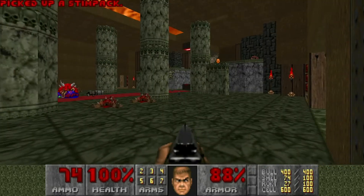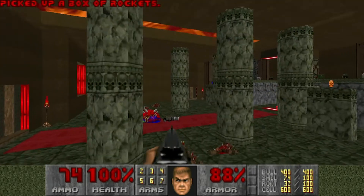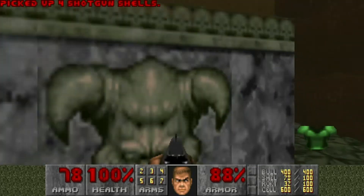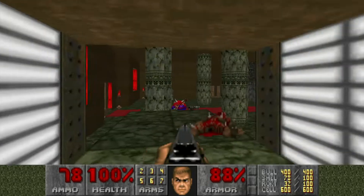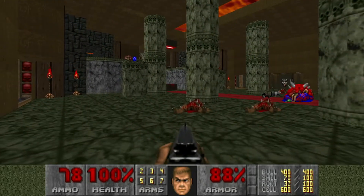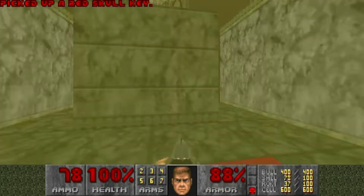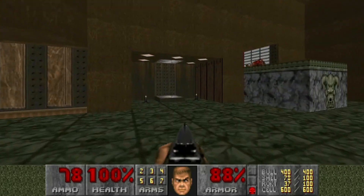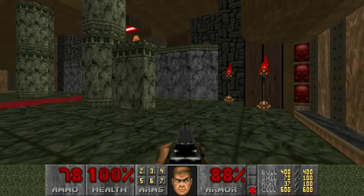I think these drop. Yes, they do. And we can hit this switch which opens... I forget what it does, if I'm being totally honest. Does it lower the one over there? Oh, it's a one-time thing — it lowers the red key there. Okay. I think this one does the same thing. Sure does. Well, now that we have the red key and this teleporter is open, the teleporter takes us up top.